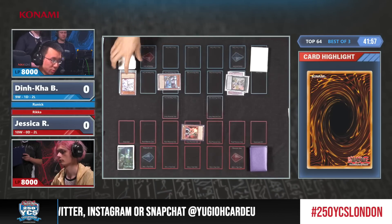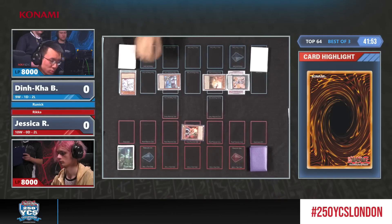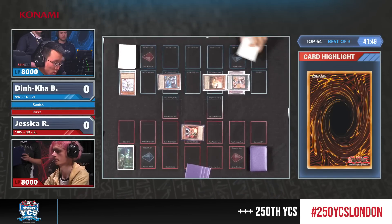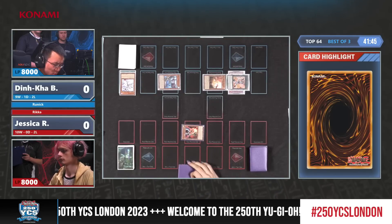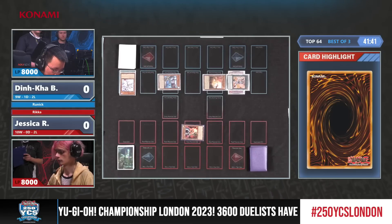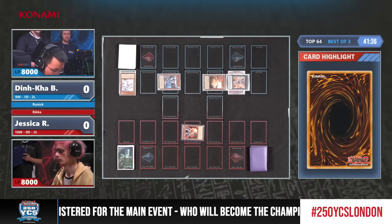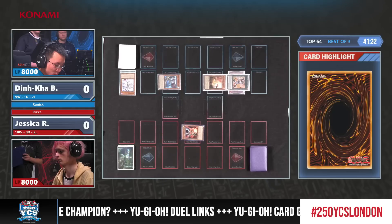Dinka is going to special summon Rex. Unfortunately he cannot use Rex's effect here — typically it would get that spell card, Rookie Fur Hire, which helps climb into good draw power and combos with Folgo. Droll and Lock Bird — a good meta pick in this format. It seems like in the past two rounds it has been amazing.